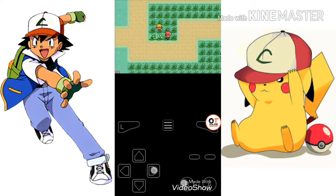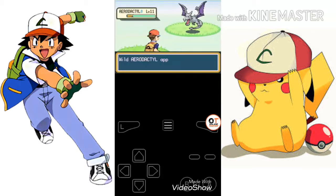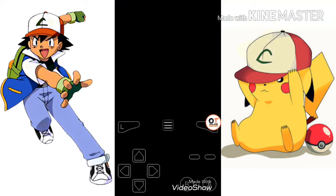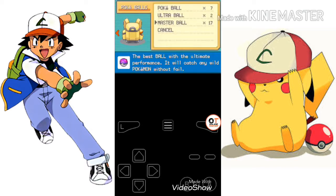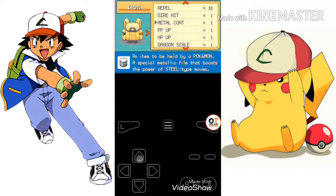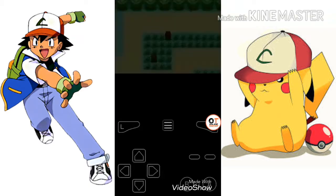After enabling the cheat code, walk on grass. This is the Vermilion City Route 11. You can see the Aerodactyl — so nice! I will not catch it since I have already caught one Aerodactyl. Here is the Master Ball — I got this Master Ball by putting in the cheat. You can also put in the cheat and get a Master Ball. You can catch your Aerodactyl and level it up.